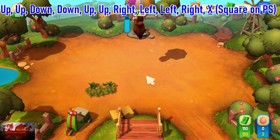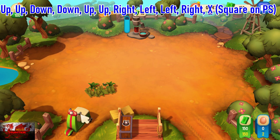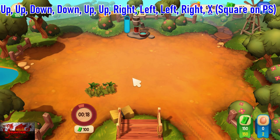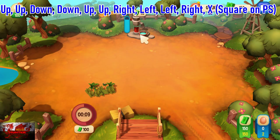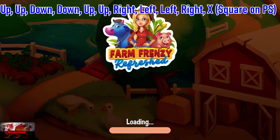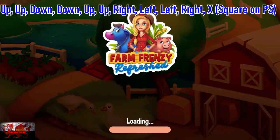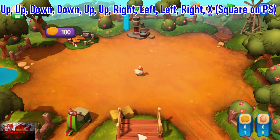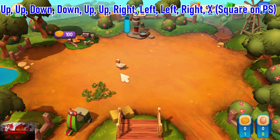So again we're going to be doing the same thing: up, up, down, down. Now what you're supposed to do is chuck the bear, choose the bike, sell the bear, off the bike goes — but of course we're going to cheat our way through this. So again it's up, up, down, down, up, up, right, left, left, right, X or square on PlayStation. No problem me saying it because it's directly in front of you on the screen. Complete the level. And we're going to do this again for the third level as well — this level does take literally a couple of minutes, but again we're going to be cheating our way through it.